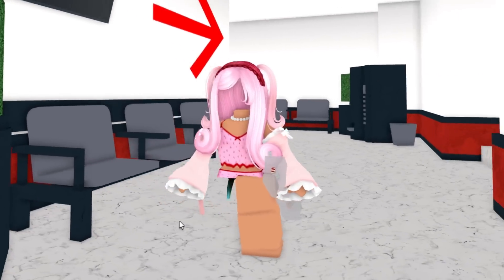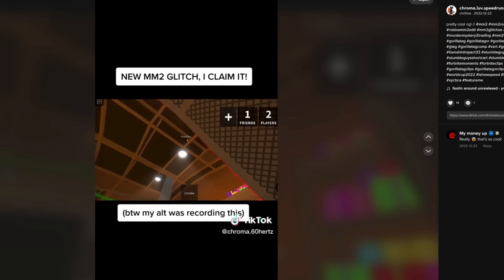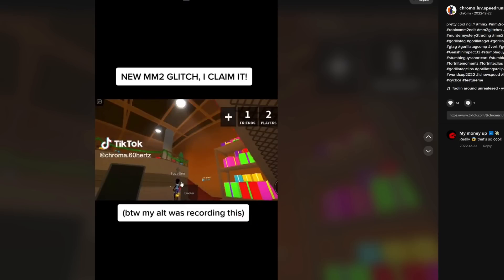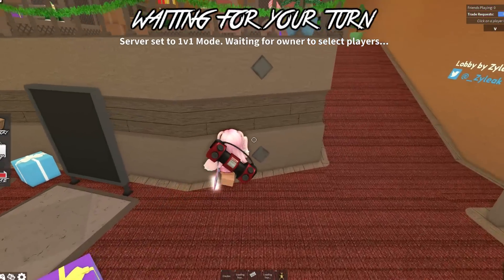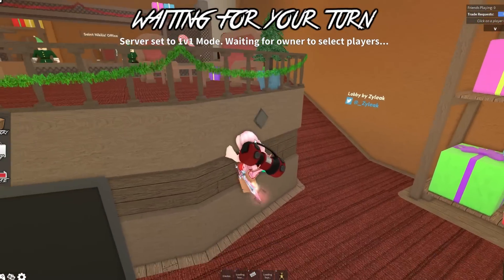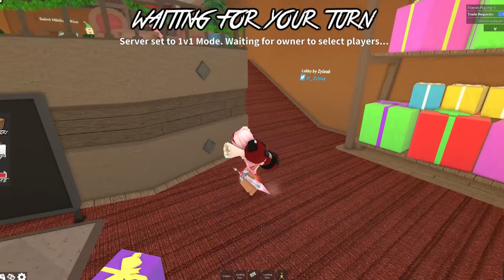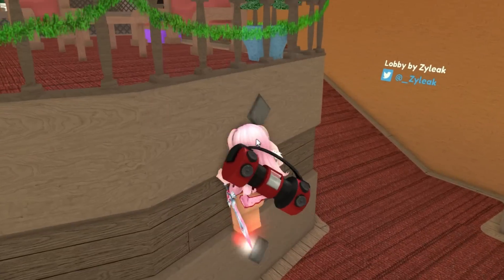Look at this glitch - a new MM2 glitch! This character keeps jumping on this side corner and she flings up. I'm not sure how she did it but I'm going to go to the same location and try doing what she did. She was right over here. To be honest I don't even know what she was doing - she just jumped like one or two times. It's not working for me. I think my character is just very cursed.